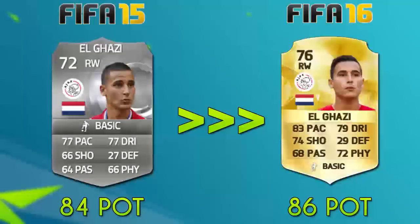El Ghazi is another card that I'm really looking forward to using this coming year. His FIFA 16 card looks absolutely fantastic. He's got a nice pace upgrade, shooting upgrade, and the passing and dribbling going up by a little bit. I think he's gonna get 86 potential this coming year, and he's also got a weak foot upgrade to four stars. So he's got four star skills, four star weak foot — I think he's gonna be a threat on the right hand side.